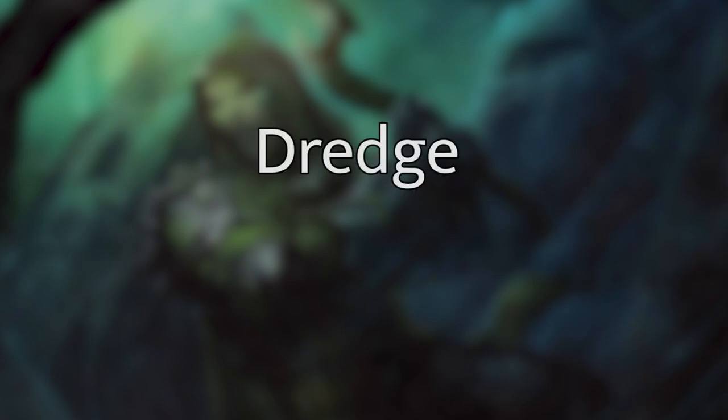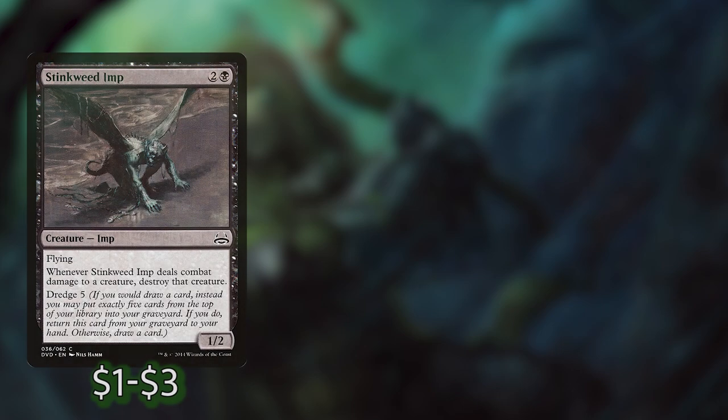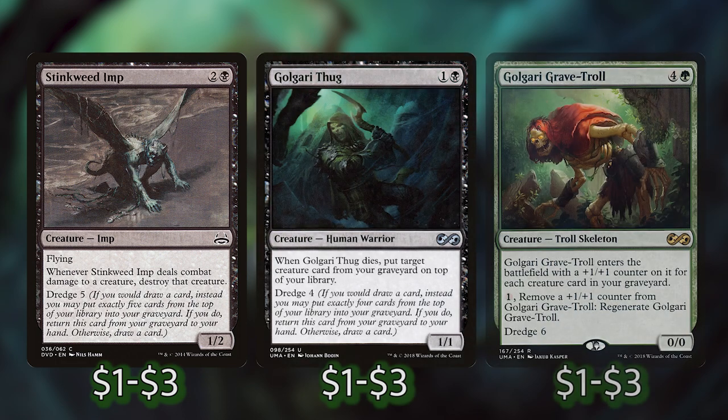We are playing some dredge cards. If you're unfamiliar with dredge, how it works is if you have a creature in your graveyard with the mechanic dredge and you go to draw a card, instead of drawing you can instead mill. For example, if you have Stinkweed Imp in your graveyard with dredge 5, instead of drawing you mill 5 cards from your library into your graveyard and then get Stinkweed Imp back into your hand. So we're playing Stinkweed Imp, Golgari Thug, and Golgari Grave Troll.